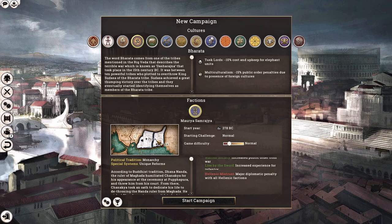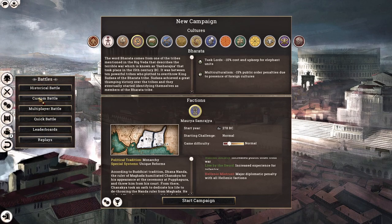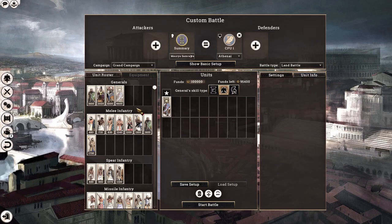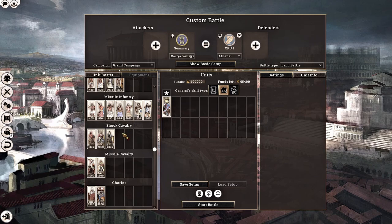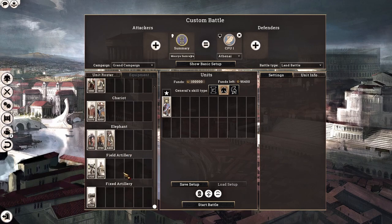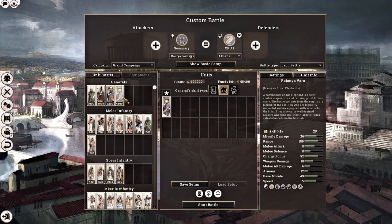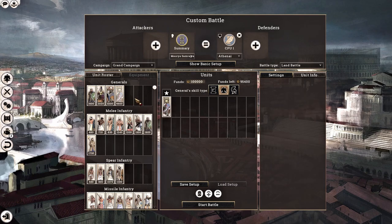Before we jump into the campaign, I'm going to have a quick look at the custom battle menu and the Mauryan faction roster. As you can see, they have received a complete overhaul in the 1.31 public beta. As most of you are aware, I am a sub-modder and support modder for the Divide et Impera team, and it is myself and a very close friend, Sergeant Neem Swaraj, who are responsible for this Mauryan overhaul for 1.31.